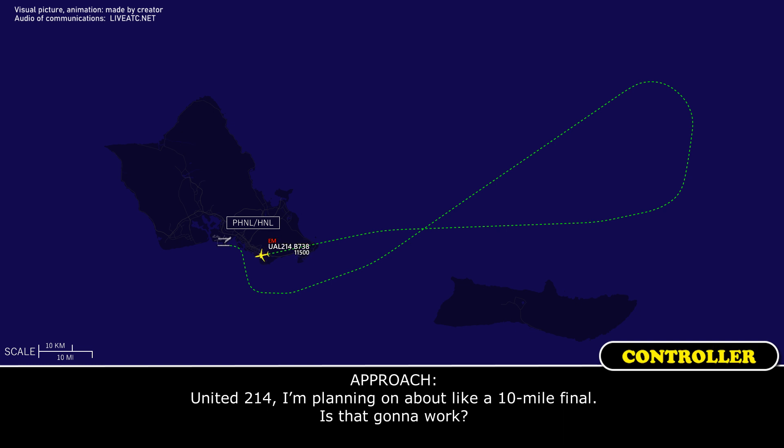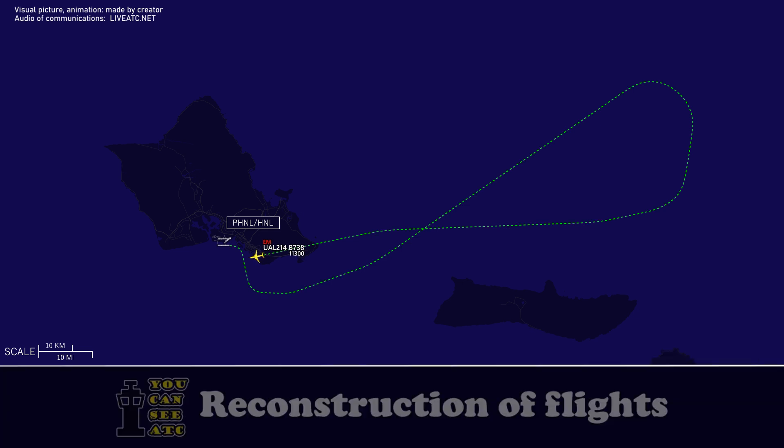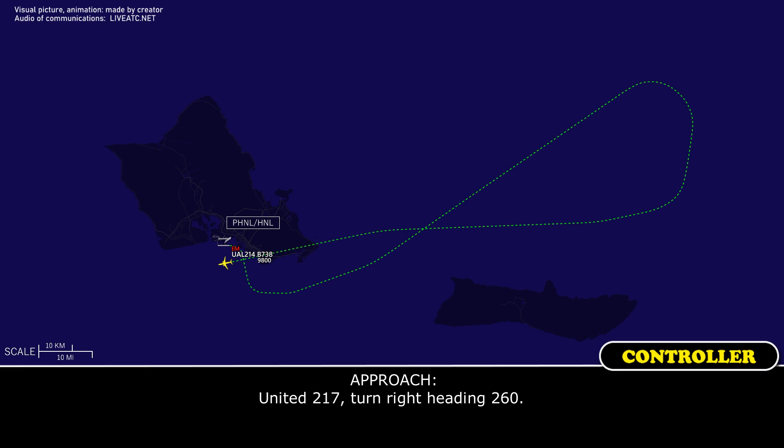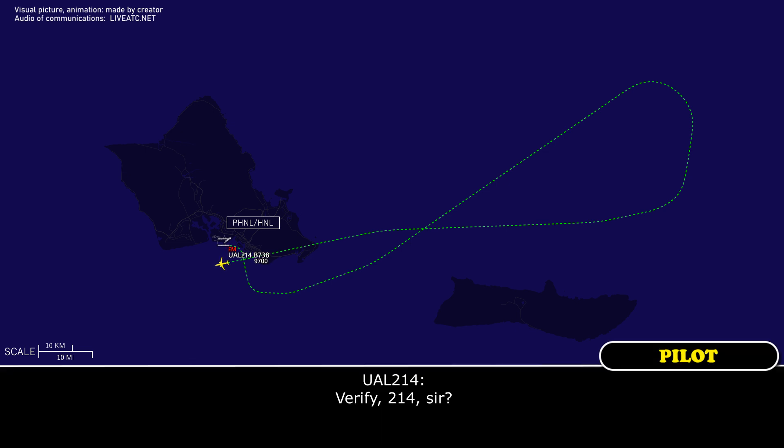United 214, I was planning on about a 10-mile final, is that going to work? Yes sir, that'll be fine. Thank you, we got our checklist complete and everything is good to go. United 214, turn right heading 260. I'll verify — United 214, turn right heading 260. United 214.